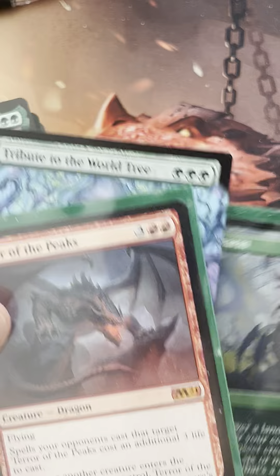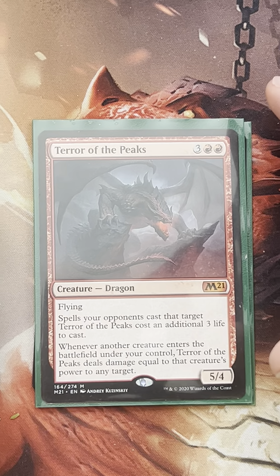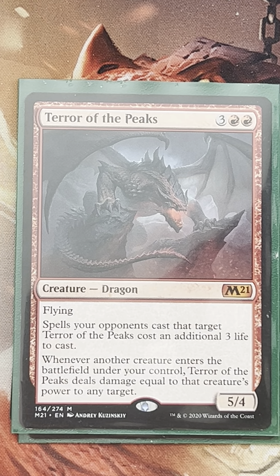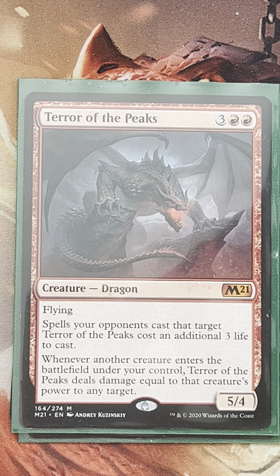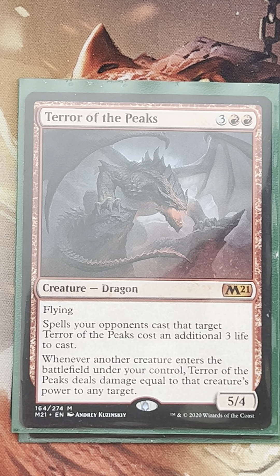My mind goes immediately to cards like Blade of Selves — how amazing would Blade of Selves be with a creature like Terror of the Peaks, which is a five-mana dragon that penalizes opponents for targeting it for three life. Whenever another creature enters the battlefield under your control, Terror of the Peaks deals damage equal to that creature's power to any target. With Blade of Selves equipped, when Terror of the Peaks attacks, depending on how many opponents you have, it creates that many copies of Terror of the Peaks attacking those remaining opponents. The Terror sees those copies being made, and the copies see each other — it's a very strong interaction.